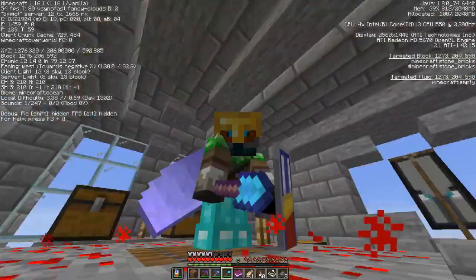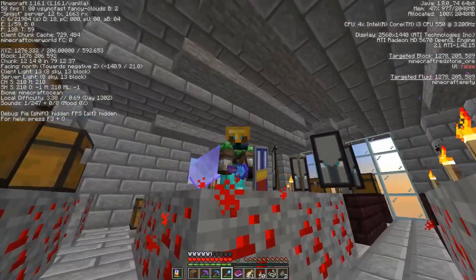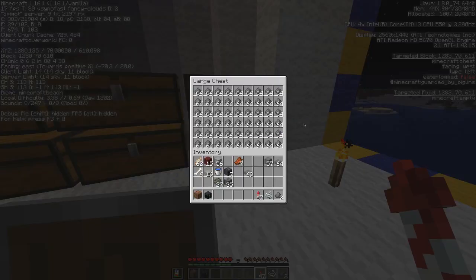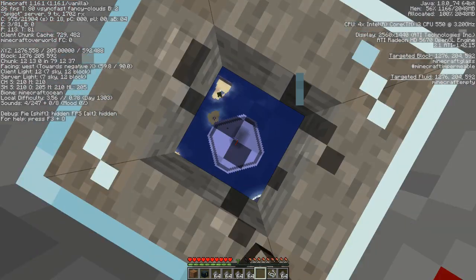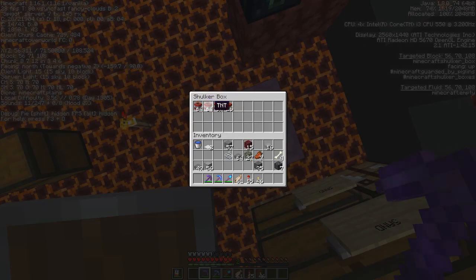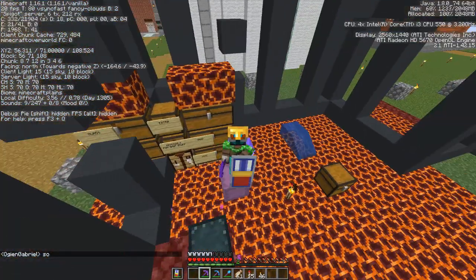I'm gonna grab this book and then fly to the epic farm and get some gunpowder. We are at Itsgrand's AFK room and the creeper gunpowder farm. Turns out I didn't even need to AFK because there's already a crap ton of gunpowder here. I now have a lot of TNT, which is very good — it's time to start blasting!